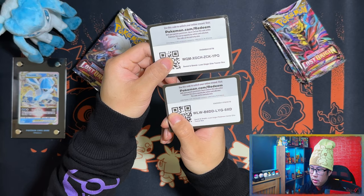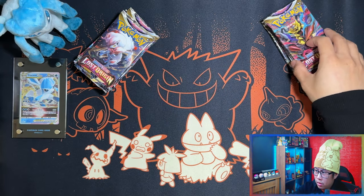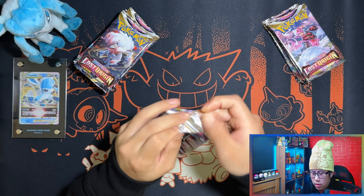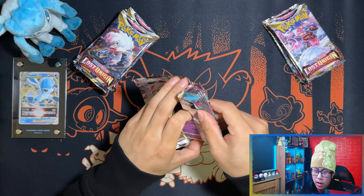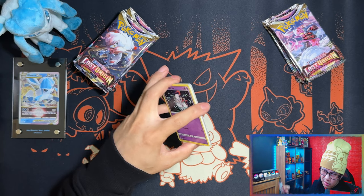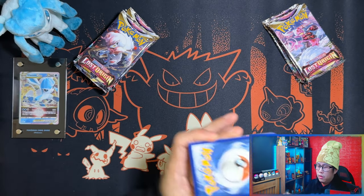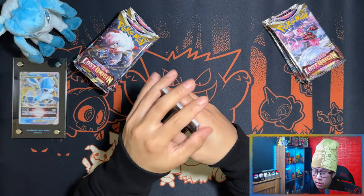Here are the two promo cards — top one is the regular, bottom one is the Pokemon Center. This time I'm going to start from the right side, which is the regular elite trainer box. Normally I go for the left side first in battles or boost box openings.